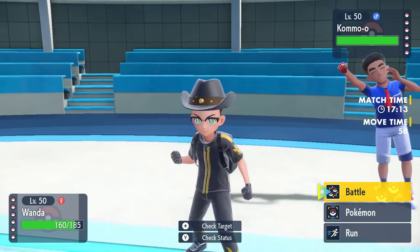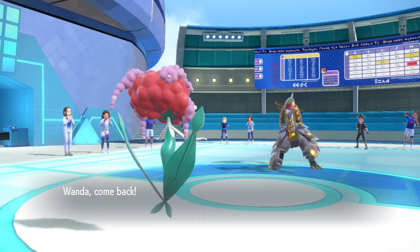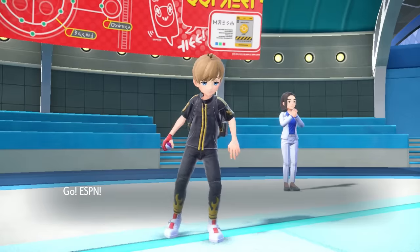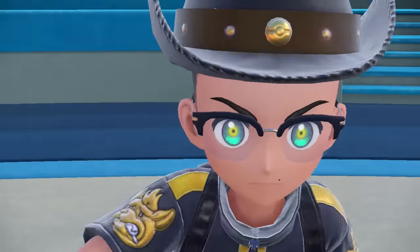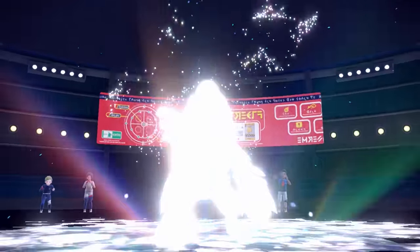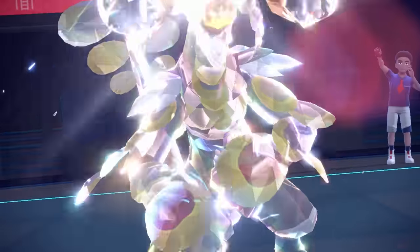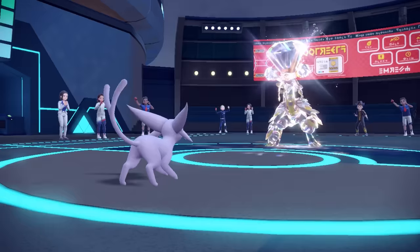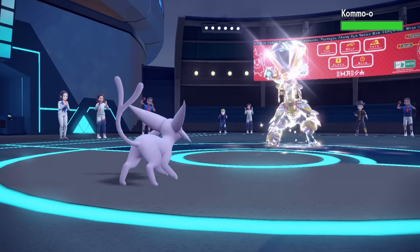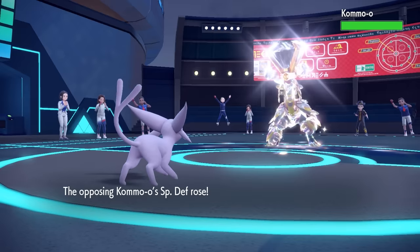Kommo-o is extremely scary. Even though I threaten it with Moonblast, I know they'll go for some type of Tera, and I know Kommo-o like the back of my hand — it's going to go for Clangorous Soul, and with those boosts it can easily sweep the team. I decide to switch into Espeon. They of course commit the Tera — if you bring Kommo-o against a Fairy type, of course you go for that Normal Tera. These often run Normal just because it boosts Boomburst. It goes for Clangorous Soul, giving it plus one to every single stat — sounds broken.